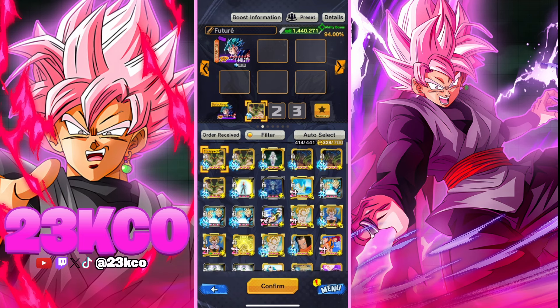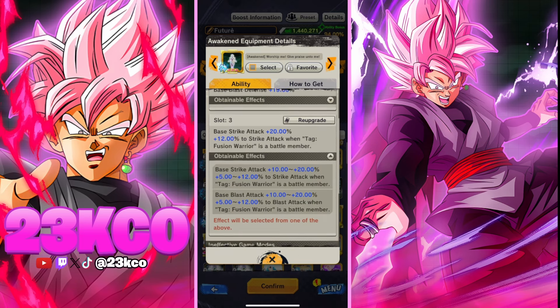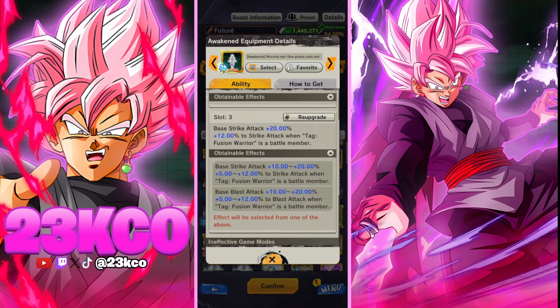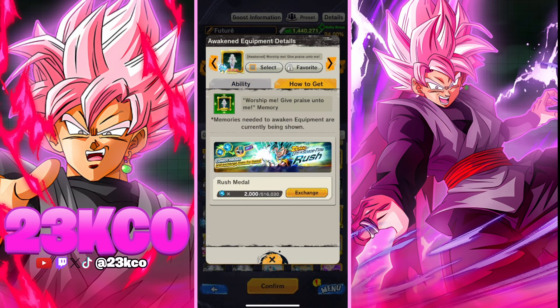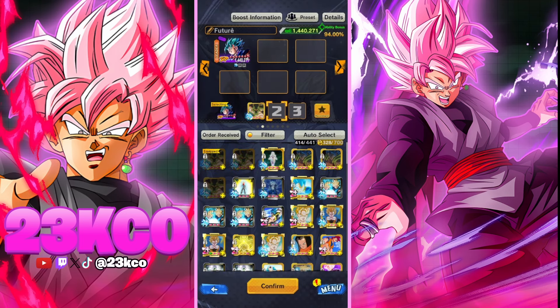The next equip I would suggest is a tough one to grind but very attainable. You're getting base strike defense, base blast defense, base strike attack, and raw strike attack. I know it's currently built for base strike attack but you can get it for blast. To get it: pick up the memory from the Exchange Shop in Zenkai Space Time Rush, then pick up the normal equip from the Equipment Metal Shop, upgrade those to A, then head to the Equipment Awakening section and awaken it.